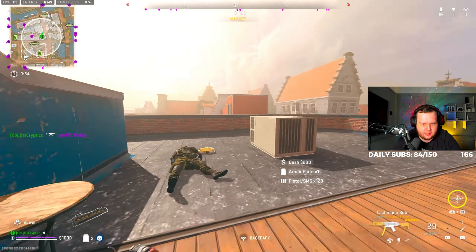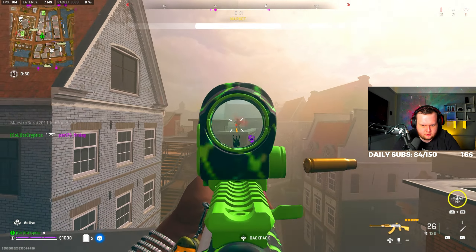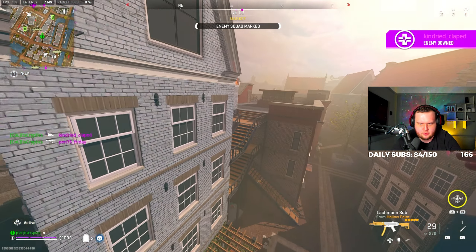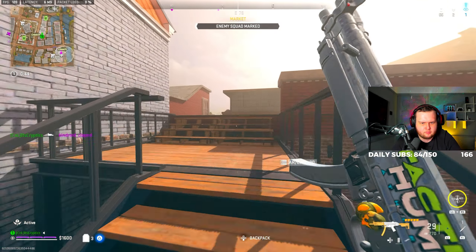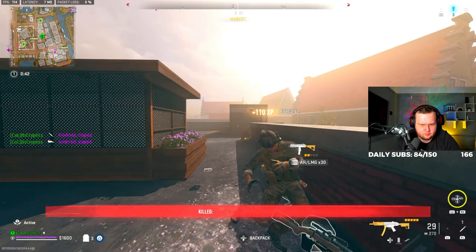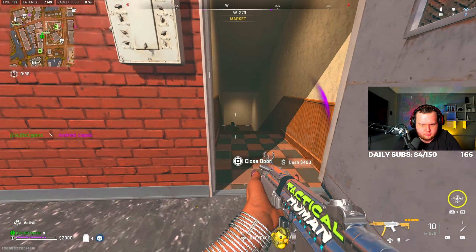Today we're using the Kastov 762, and boys this is one of my favorite guns. This build is great for short, medium, and long range, and with the new attachment I've added to the gun it literally has no recoil. If you guys are new to the channel, make sure to hit the sub button — that'd be much appreciated. Other than that boys, enjoy the video.